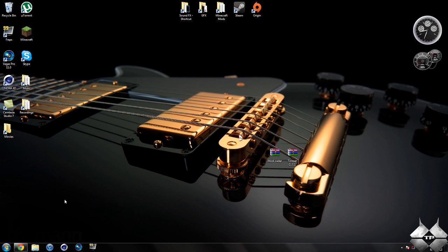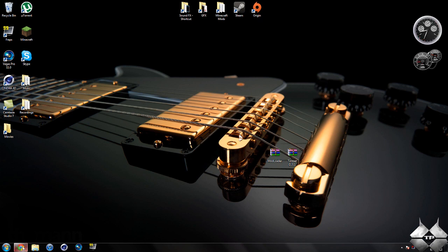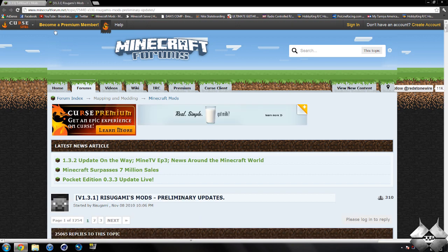I will be using WinRAR in this tutorial. You're also going to need to download Modloader and the Timber mod itself. I'll go ahead and give the links to these two pages in the description.